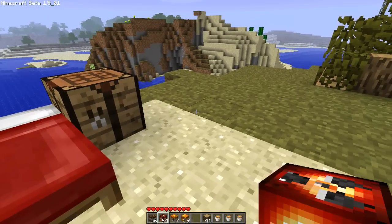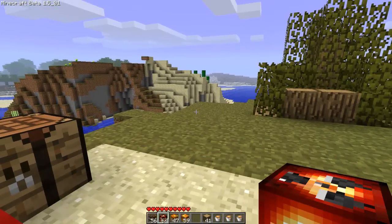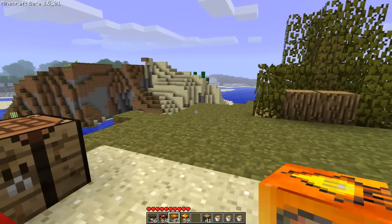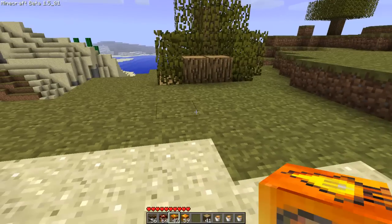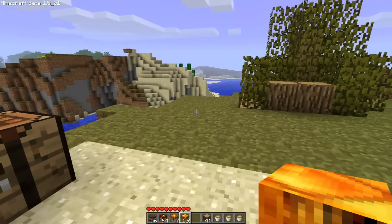Next, the nuke — it doesn't actually drop any blocks but it blows up an entire massive area, like a giant area. This thing is massive. I'll be letting one off at the end of the video. Next we've got the napalm; basically it blows up and puts lava everywhere like napalm would in real life. And next we have the firebomb — basically it blows up and puts fire everywhere.